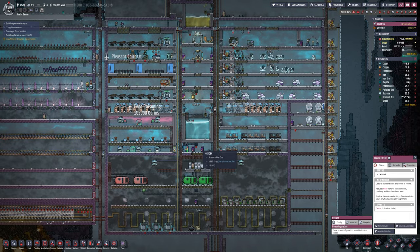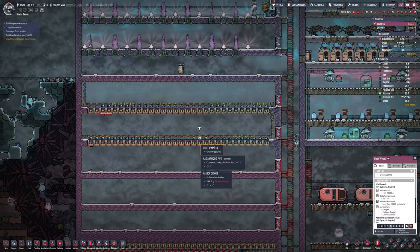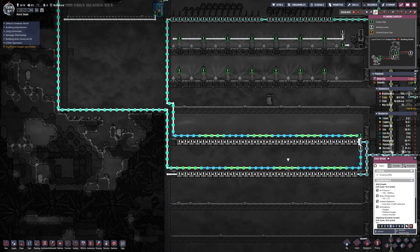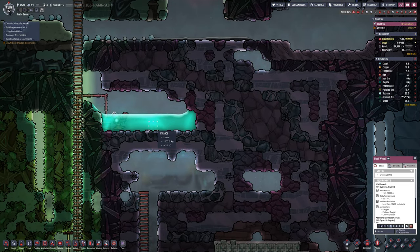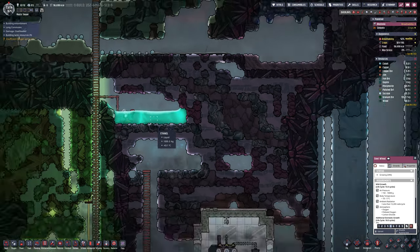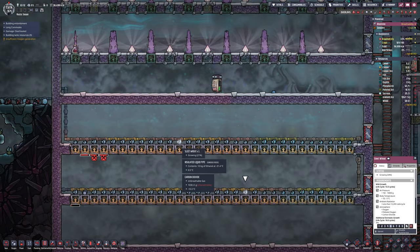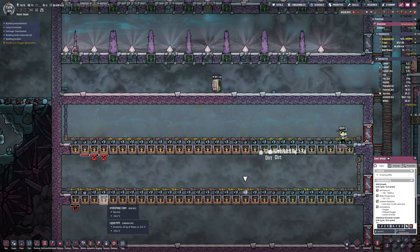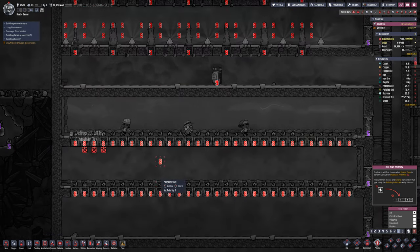Jumping forward a few cycles - 10 or 14, I don't know. You can see I've done the setup for the farms, split them out, and the top two rows are sleet wheat as I said. They are having to be cooled because they're not quite cold enough, but I'm cheesing it with the ethanol that I'm pulling in anyway for the beetroot. That is negative 43.1 degrees, which then goes through the sleet wheat room with a few of the pipes to bring that cold in. Of course that's making some of the water freeze but we'll deal with it - keeping this room cold enough that the sleet wheat can grow.